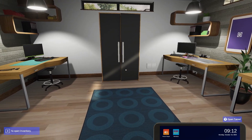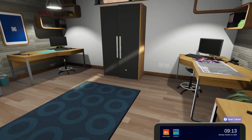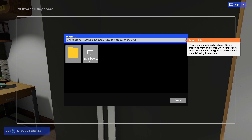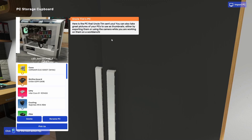Right, let's go to the storage cupboard. It's W, A, S and D to move around. The storage cupboard is where you keep PCs while you're not working on them, and it also allows you to import PCs that your friends have sent you. No PCs in storage — oh, import PC. This is the default folder where imported PCs are stored. Uncle Tim has sent you a PC — let's have a look.